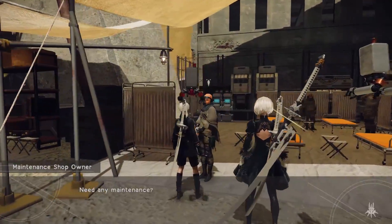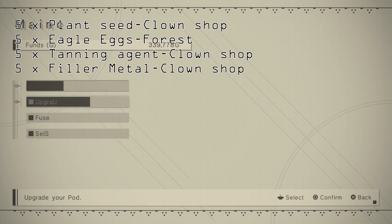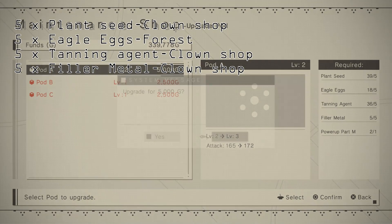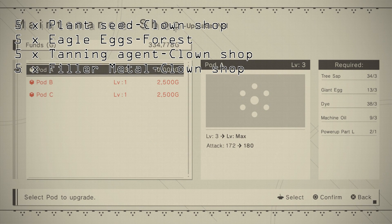Upgrading again is rather simple. For level 3 you need Plant Seed, Eagle Eggs, Tanning Agent, and Filler Metal, which means another trip to the Roboclown Shop and another foray in the forest.